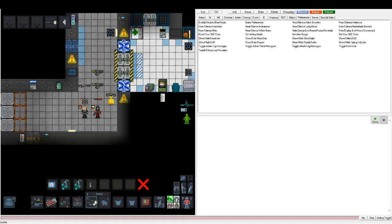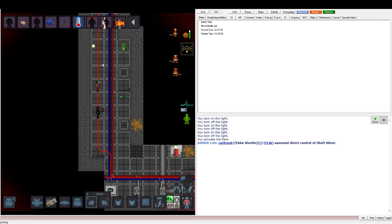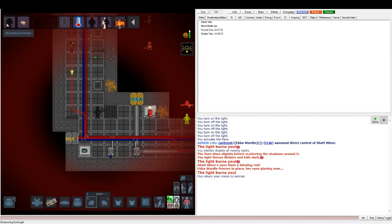One thing about shadowlings is they have an ability that can turn off all lights. One way to fight them is to equip a flare, because they cannot turn that off. If you run in trying to find shadowlings, there's one right there — he's going to glare you and freeze you. I'm taking damage because I have a flare on, but he still froze me and my flare got turned off.